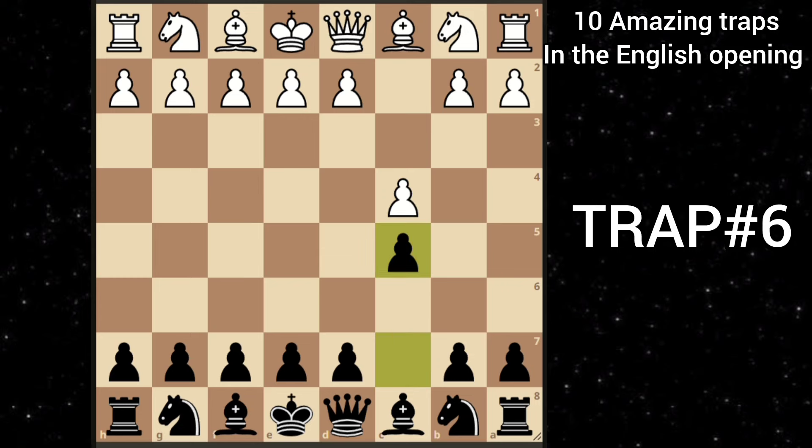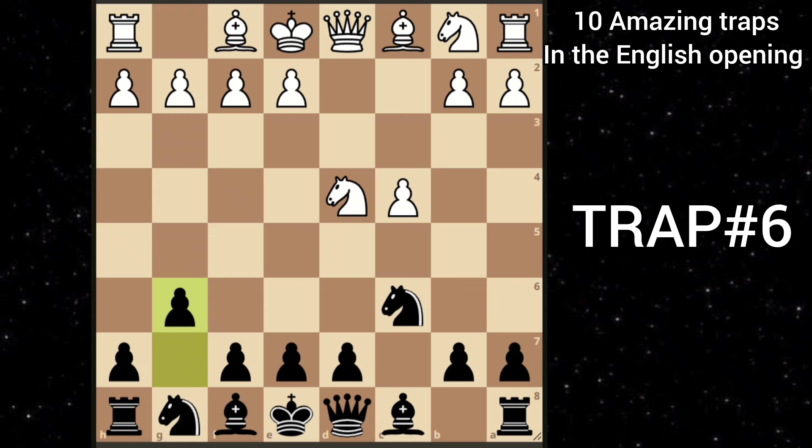Now let's see some traps for the black pieces. After c4 c5, knight f3, knight c6, white goes d4, striking in the center. But you just take this pawn. White takes back. And now don't capture this knight — instead play g6. White goes b3. You play bishop g7. And here bishop to b2 seems like a natural move because he is defending his knight and also developing his bishop.